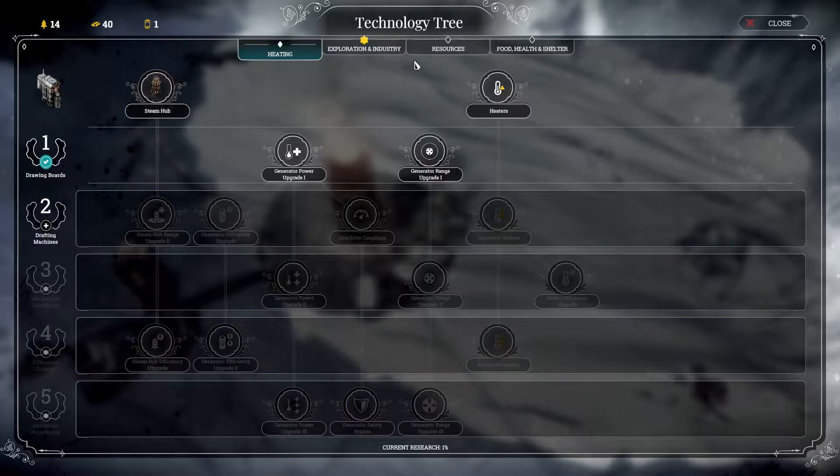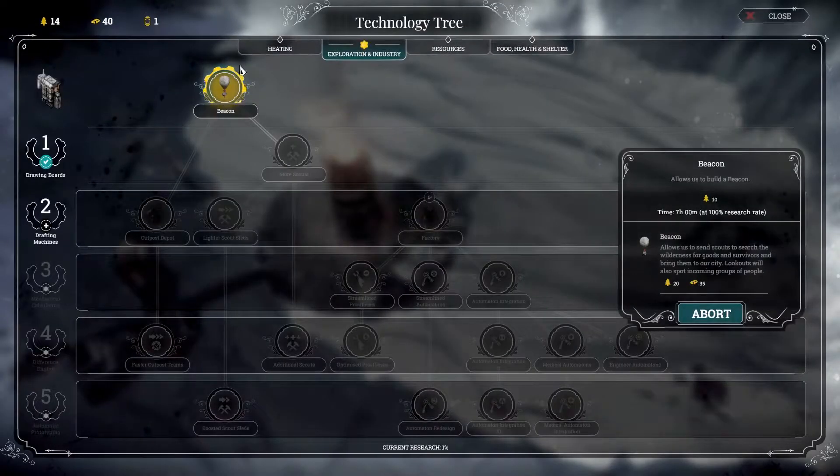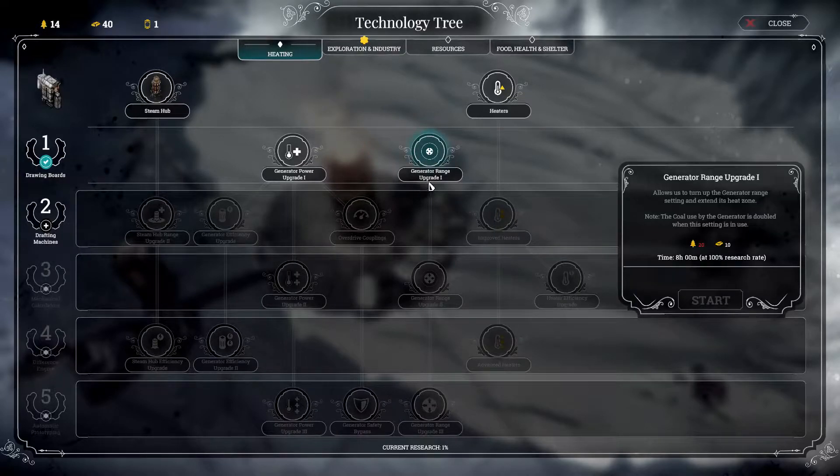For the achievement that I'm going for, essentially central heating, I won't be building any steam hubs. So this entire branch is not necessary for me. I will however be needing to take advantage of the range upgrade, and I will need heaters, but that can come later.